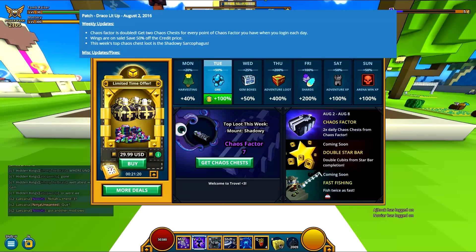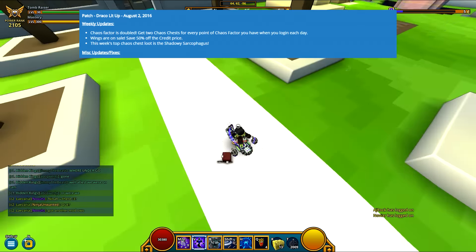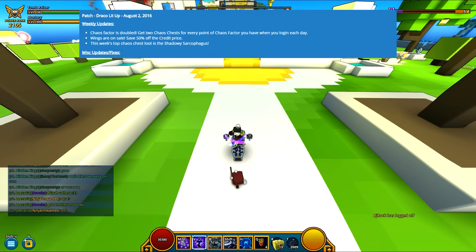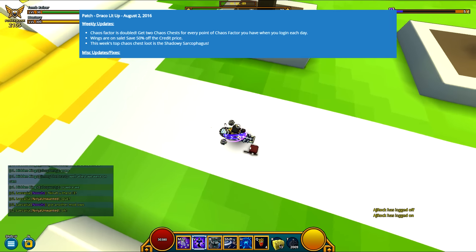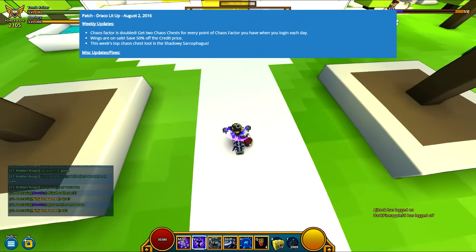Next up, this week's top Chaos Chests loot is the Shadowy Sarcophagus. You can see that on the middle screen, or you can look at it right here. I don't know why I've never actually shown off the mounts in these patch notes videos whenever they're in the Chaos Chests rotation — I probably should. So here you go. This is what it looks like on the Tomb Razor, because that's the class I had it on.